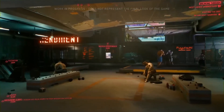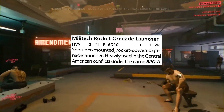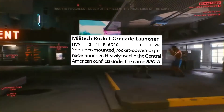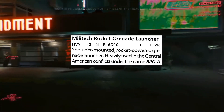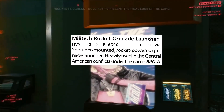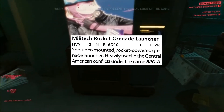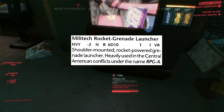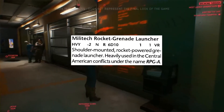The Militech rocket grenade launcher — commonly referred to as the RPGA — is a shoulder-mounted rocket-powered grenade launcher. It is very reliable, which is important. It holds one and fires one, is very rare, not concealable, has a negative two to fire it, and uses the heavy weapon skill.